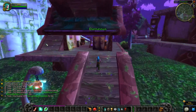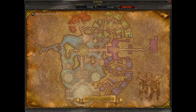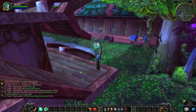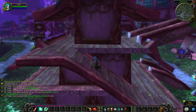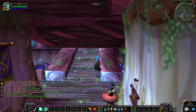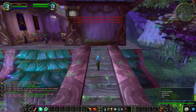The Guildmaster of Darnassus can be found in the Craftsman Terrace, in the south eastern building. To get there, you have to climb up this building and go over the bridge, then turn left over the bridge and you'll see the Guildmaster on the left side.